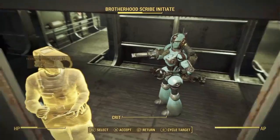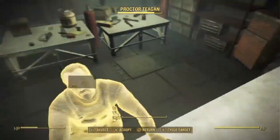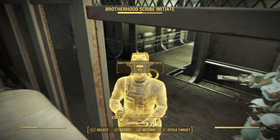Since I couldn't do that, I just used this other guy right here and did the exact same glitch. I locked on to him, pressed R2, then accept, and then returned at the last second — like this.